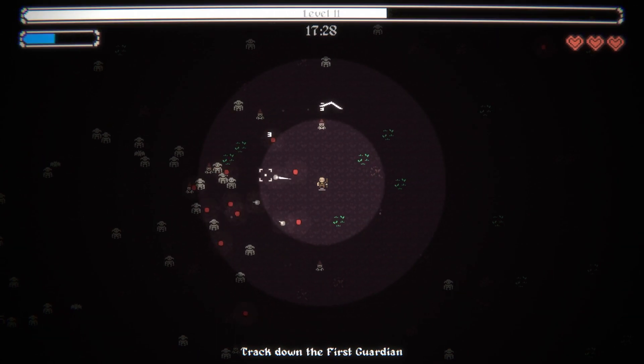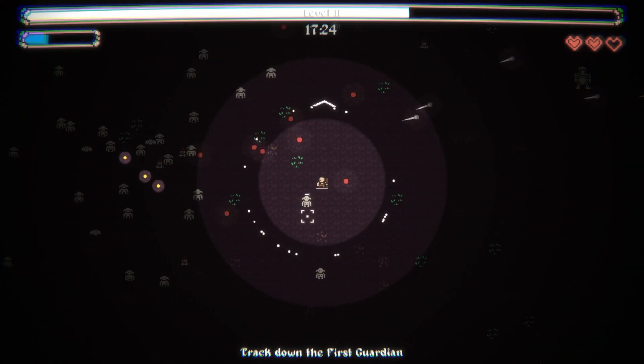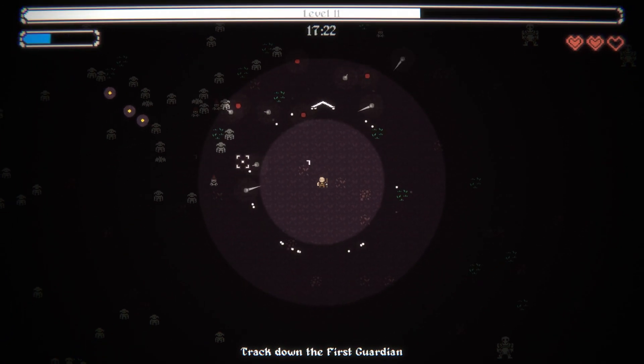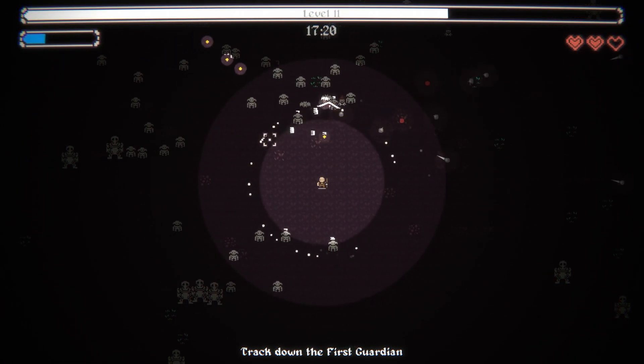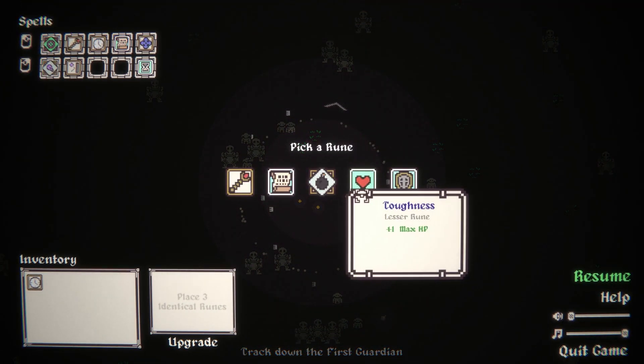Track down the first Guardian. It's hard to read chat when enemies are shooting at me. It's easier than a regular bullet heaven because I can just kind of tune out and zen - but that doesn't work when they shoot back.